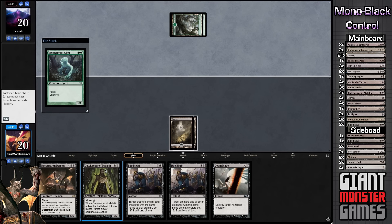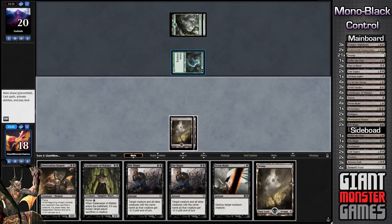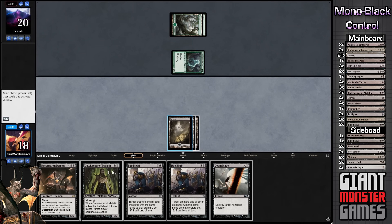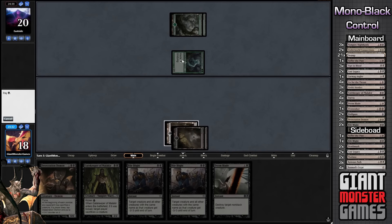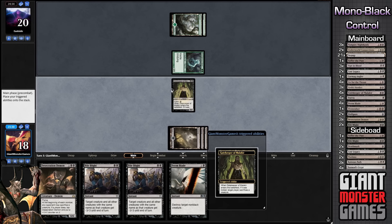We're playing against Stomp. Okay, that's fine. We're here to play a 2/2 for 2 and make our opponent sacrifice a creature — that's really his purpose. Haste and Undying. So this phase, we're going to play our swamp and play Gatekeeper for his kicker cost. And our opponent is going to obviously sacrifice this guy, which means he'll come back with Undying — which for us isn't the best thing in the world, but it is better than burning a spell to get rid of him.